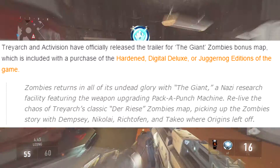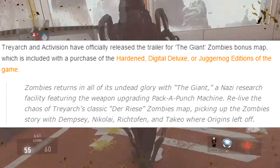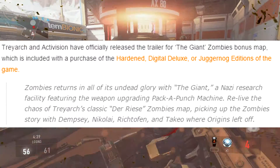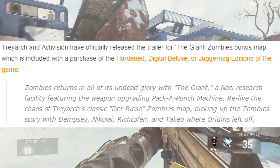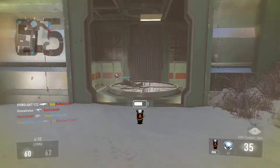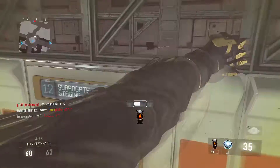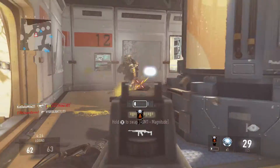Treyarch and Activision have officially released the trailer for the Giant Zombies Bonus Map, which is included with the purchase of the Hardened, Digital Deluxe, or Juggernaut edition of the game. The Juggernaut edition is like $200, and the cool thing is that if you buy it, you get a mini fridge with it, which is really cool.